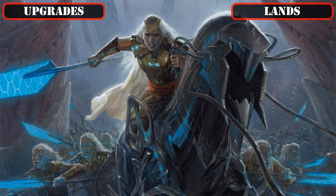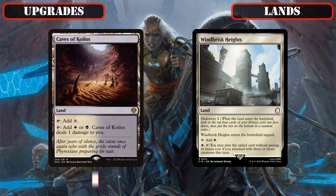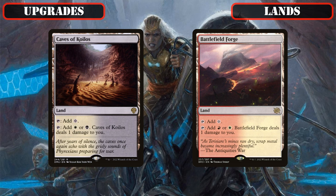And lastly, we'll be giving our land base a slight glow-up by terraforming the subpar tap utility lands Memorial to Glory and Winbrisk Heights into the Painlands Caves of Koilos and Battlefield Forge, which speed up and fix our mana base more efficiently to help improve the build's consistency.